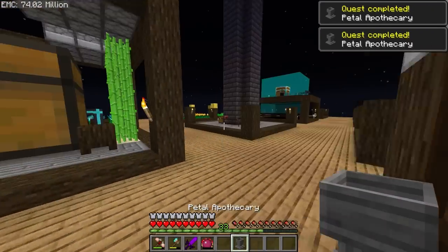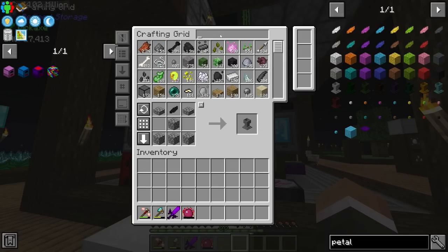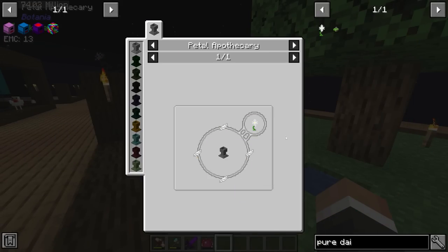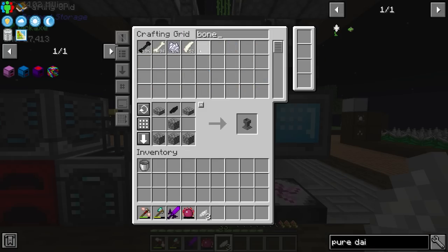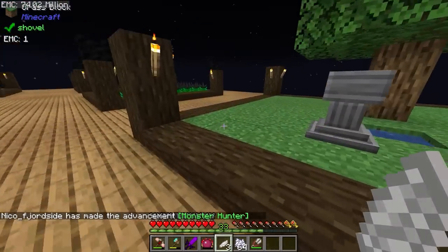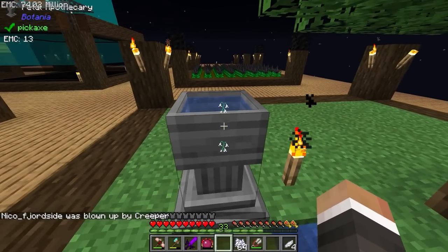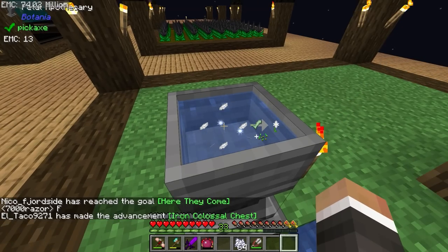The beginnings of Botania require a petal apothecary — cobblestone with any mystical petal. We've been making mystical petals for dyes. We put a bucket's worth of water in by right clicking our aqueous accumulator. The pure daisy is super easy to make — just four mystical white petals. We only have three, but we can bone meal them and shear them into more. In this pack they actually grow very quickly just by running past them into tall flowers, which we can shear and craft back down into more mystical petals.